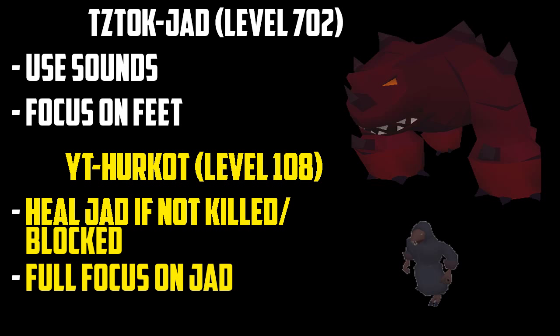Okay, so the final two monsters coming up in the caves are Jad and the Healers — level 702 and 108. The only thing you've got to worry about with Jad is looking at his feet and trying to rely on the sounds if you can't see his feet. When the Healers do spawn, do not panic — just keep your eye on Jad. The Healers will do damage but just keep your full attention on Jad.